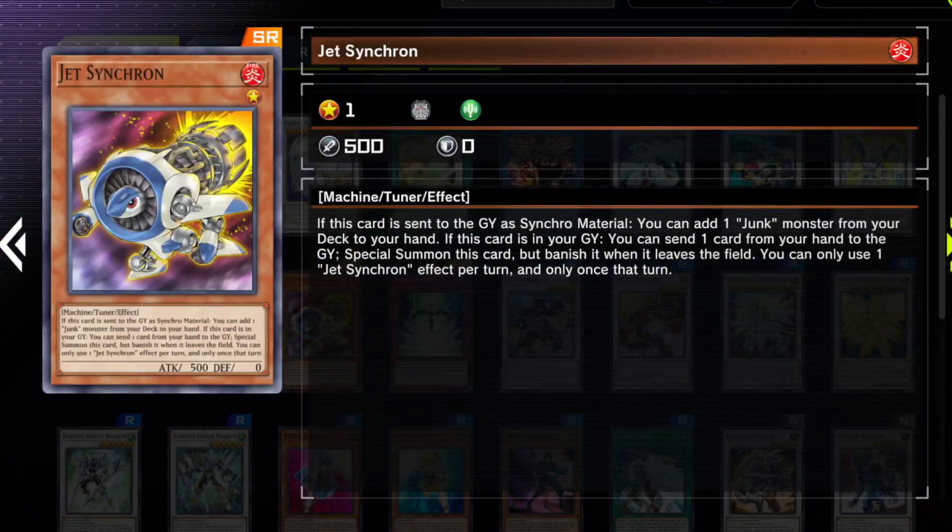For a super rare, Shooting Riser Dragon probably has the most applications in this whole pack. We have Jet Synchron — very, very important card. It used to be banned due to Halqifibrax but it's back, and was never banned in Master Duel anyway. Very neat — it doesn't only work in Synchron decks; you can use it in a lot of different decks for dumping stuff to the graveyard. You can surge it off certain things, start crazy synchro combos, and Mecha Phantom Beast stuff is still around so being a machine can be helpful. Without Halqifibrax it's not as powerful but still does its job. Good pick up even at three.